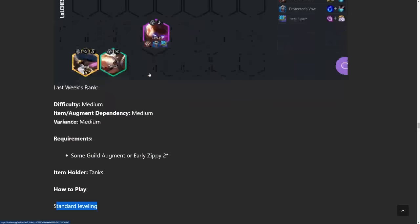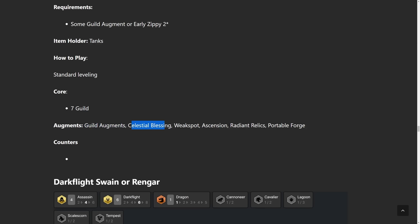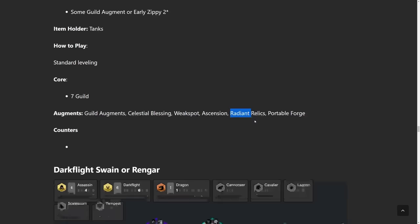The core is seven Guilds — you could run random stuff before you hit Shyvana. For augments: Guild augments are really good obviously, Celestial Blessing, Weak Spot, Ascension is nice because both Jace and Zippy live a long time because they are really tanky and have sustain. Radiant Relics and Portable Forge — whenever you have one or two champions you're focusing on, these two augments become much better. If you run a dragon in your comp, these are generally really good to have.